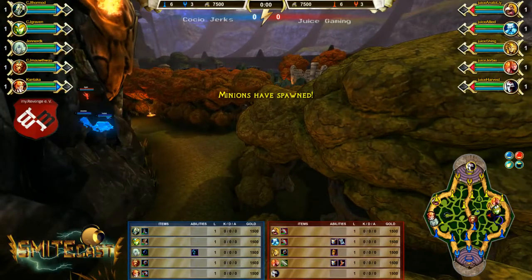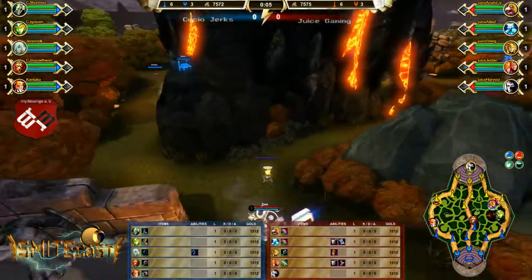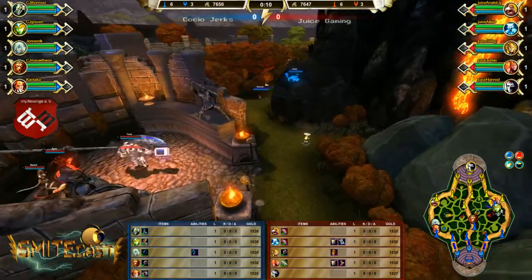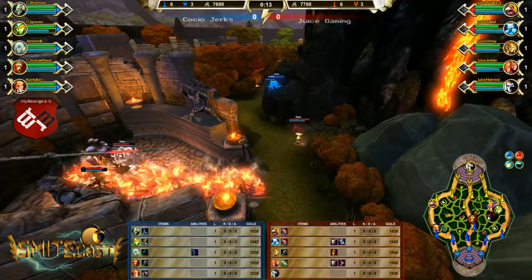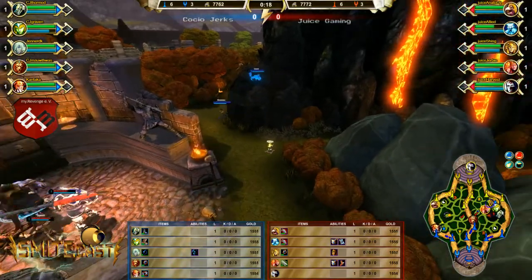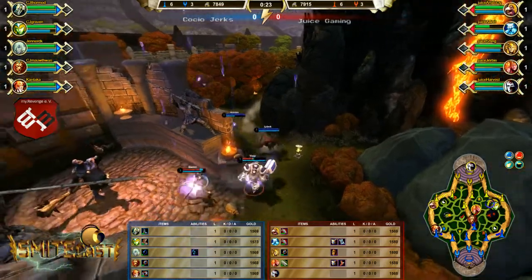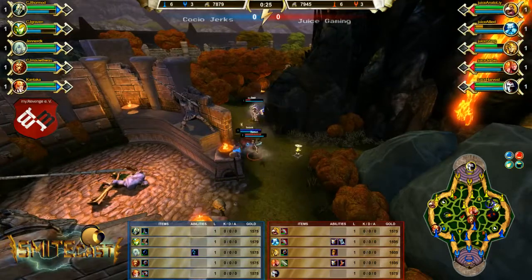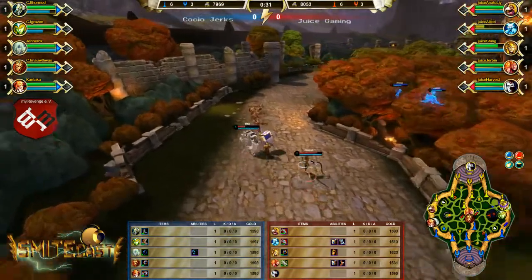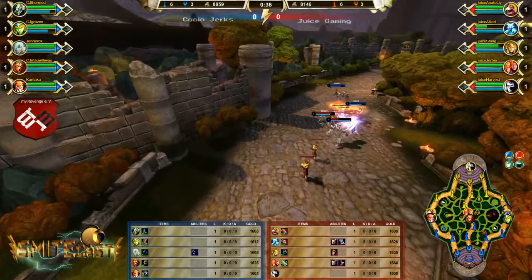Minions have spawned — they're not going to go for that because there are three guys there at the mana. We've got Anatolia on the left there sending a hail of arrows across. I'm just wondering what happens if 30 minutes goes by in this match — does Hel come back in the game? I think we might have a Ymir here — Allied is sprinting out of there with Heavenly Agility. Looked like a good opportunity there for Cosio Jerks, but just not able to get that Ymir.